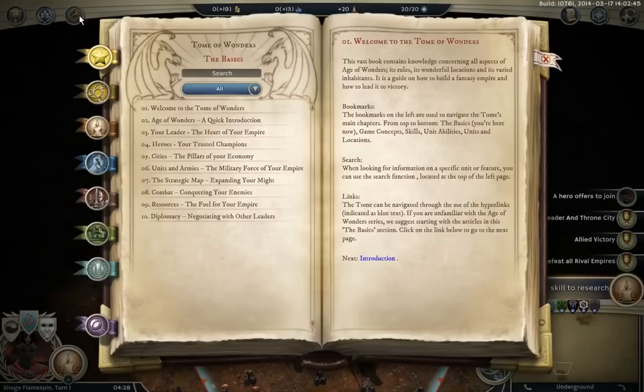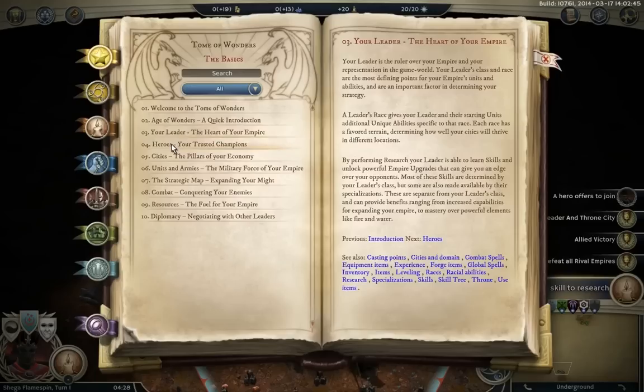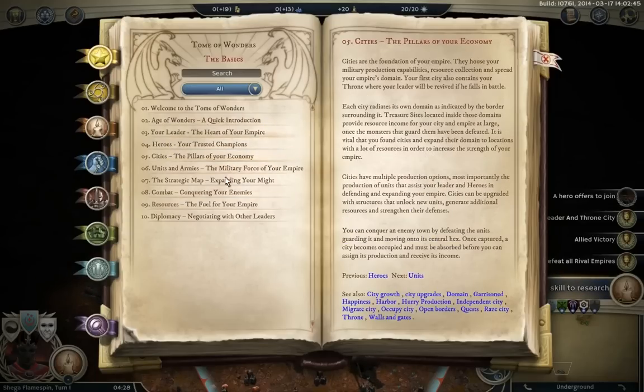This is the Tome of Wonders — this is quite an in-depth manual for the game. Another YouTuber called BloodyBattleBrain has covered this in slight detail already and he knows this stuff much better than I, so I'll leave a link in the description box down below and you guys can check that out. Basically you've got all these different tabs leading to different parts of the game. It starts off with the basics: you get a rundown on what the game is, how to use the tome or the manual, what Age of Wonders is, and then the leader, the heroes, the cities — these are the core mechanics of the game.